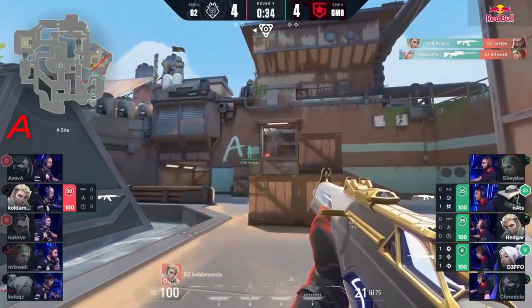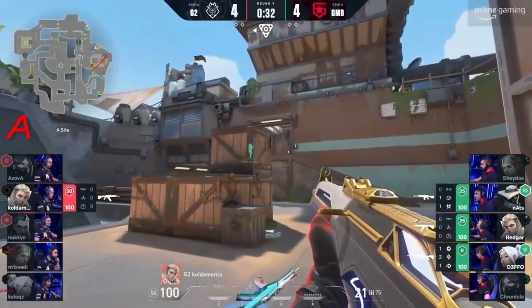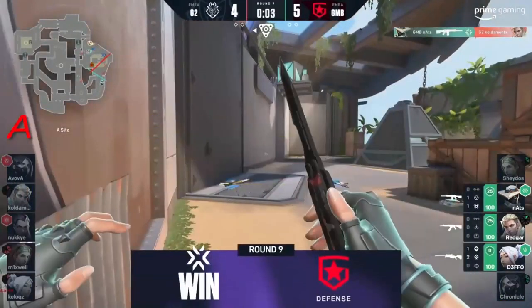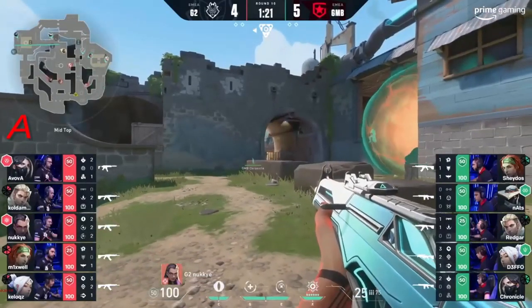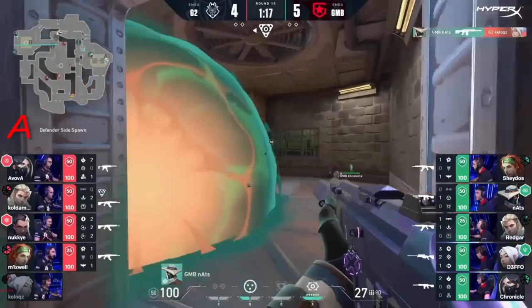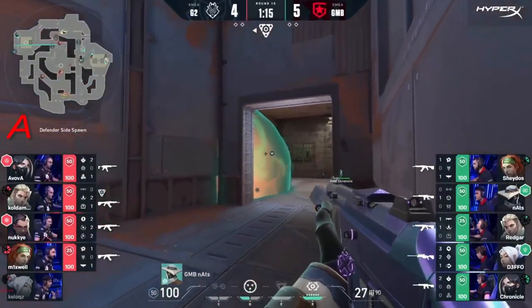Oh, look at that push coming up from Redgar — great timing, great kill. Sure Shados falls, but a three versus one, spike down, and Coldementa with it all to do. A big clutch needed, and Nats again on the flank is the one to close that out. Making G2 second guess whether or not that A site is really a weakness.